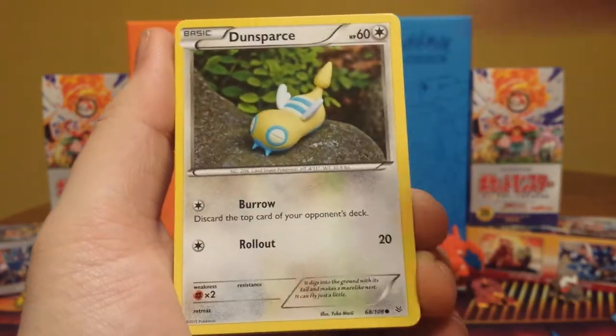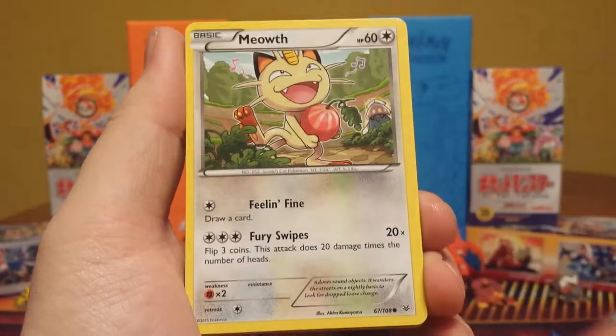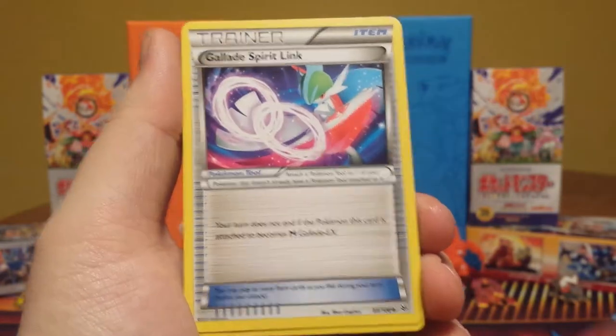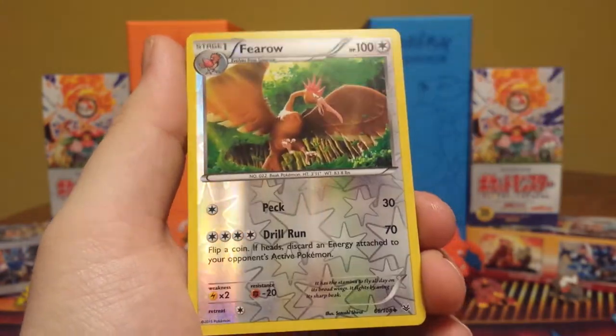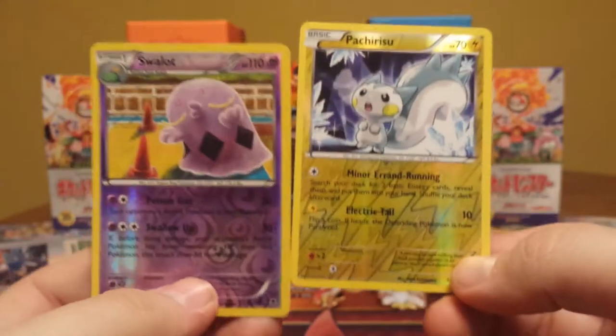Roaring Skies — what do we behold? We have a Dunsparce, a Voltorb, Gligar, a Shuppet, Meowth, Gliscor, Glide Spirit Link, Electrode, a reverse Fearow, and a Dragonite non-holo. Not very successful.